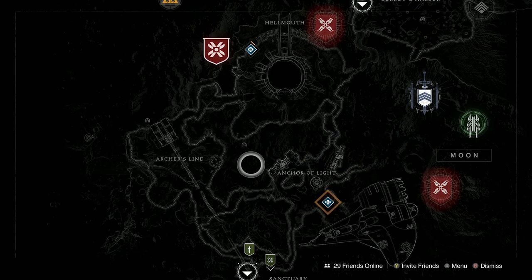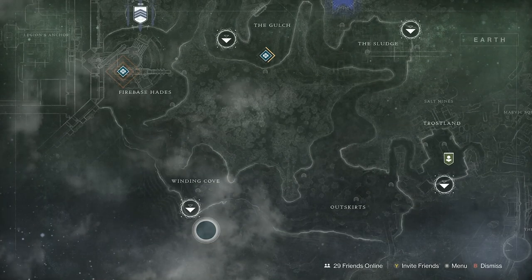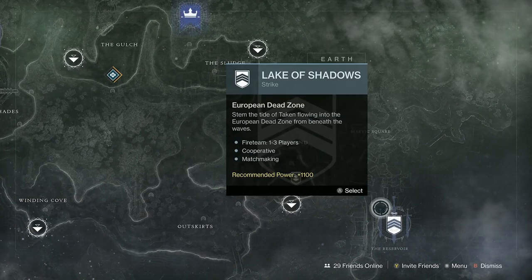What you'll find when doing your bounties is that the weapon kills from the Gunsmith, the Splicer, the Astral Alignment bounties, and the Moon bounties will sometimes coincide. For example, it could be Auto Rifle kills, SMG kills, and Energy kills — all three from different bounty sets that can be done using something like the Ikelos SMG. Have a look at your bounties and see how many of them overlap.